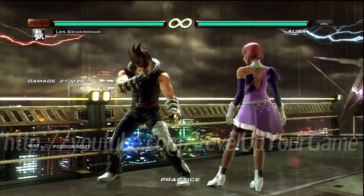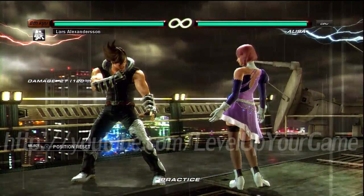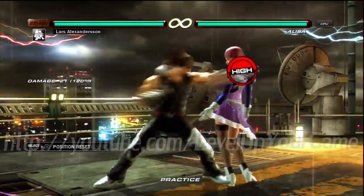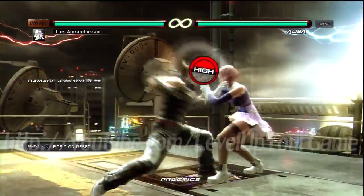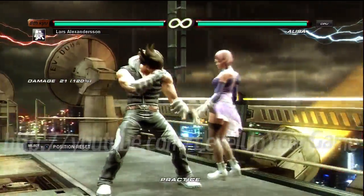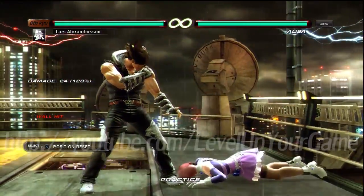Keep in mind that Lars also has a couple shenanigan strings you shouldn't fall for. He has a 4-1-2-3 string, and some people get a little impatient and try to attack after the 4-1-2, then they get hit by the 3, which also wall splats. You don't want to get hit by a wall splat move by Lars.